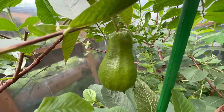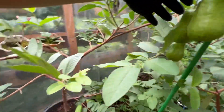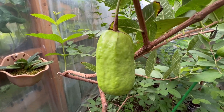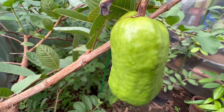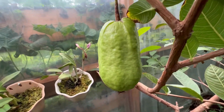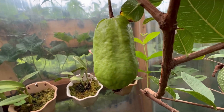Little by little, the other guavas are also changing color. Like this one — the color is already lighter, but there are still some darker green areas. Once the color turns fully light, we'll pick it.